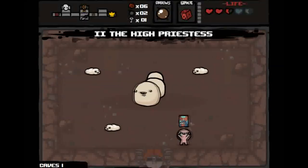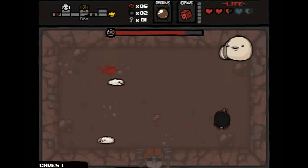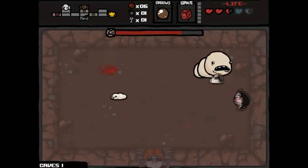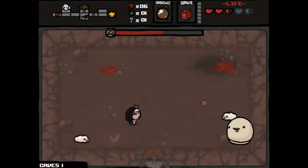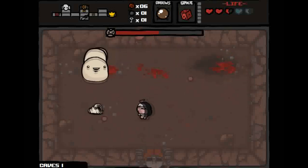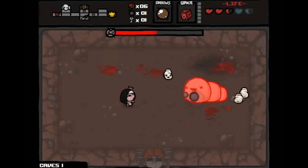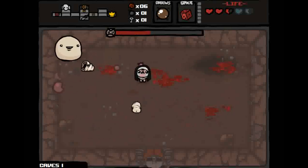I found a key — let's get it and go fight the boss. Isaac versus Chub, and the High Priestess card barely nicked Chub. Another thing you can do with Chub is drop a bomb — he'll eat it, which stops him from moving and hurts him. Chub will charge at you and gets immense speed boosts randomly. He continuously spawns mini chub minions as well.